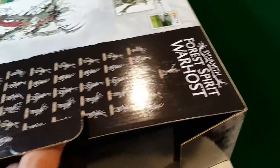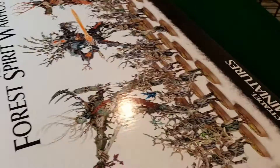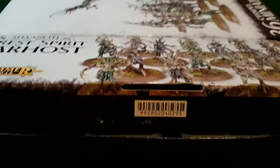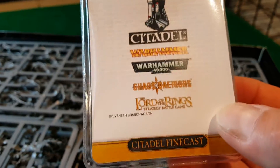The abilities for this formation are in addition to whatever other abilities you have on the war scrolls. Looking at the contents: you're going to get a whole bunch of Dryads, and at the bottom you'll find the oval bases for the Tree Lord. These are the monstrous infantry type bases, plus enough round ones to make the Dryads. Unfortunately the Branch Wraith is confirmed Finecast — I don't really like that it's Finecast, but oh well.